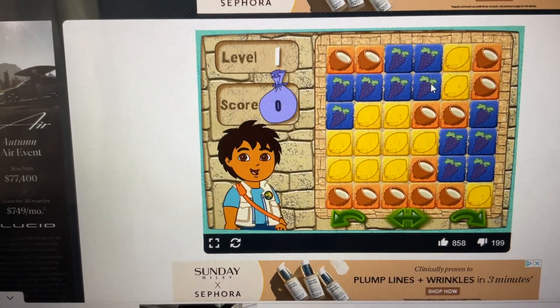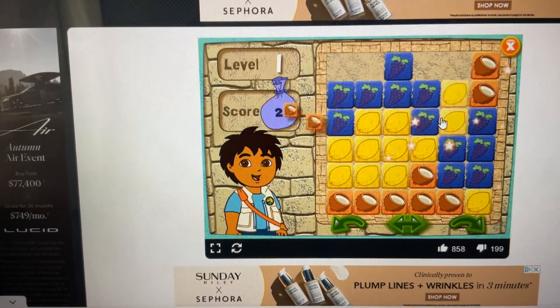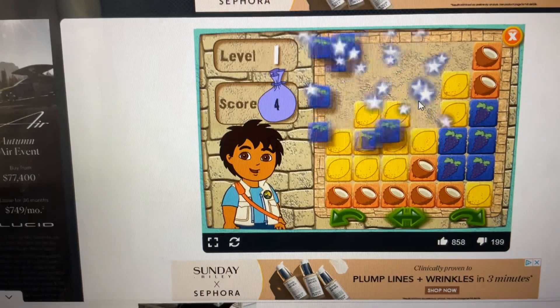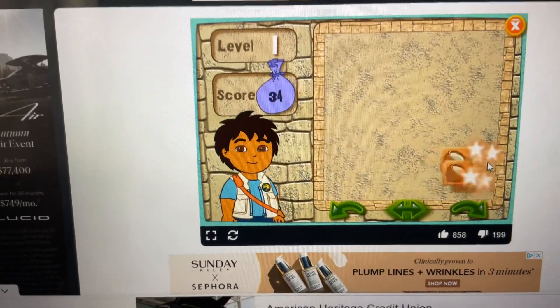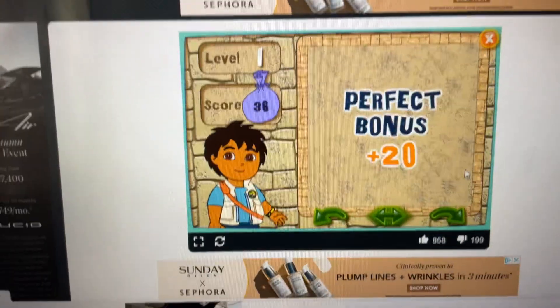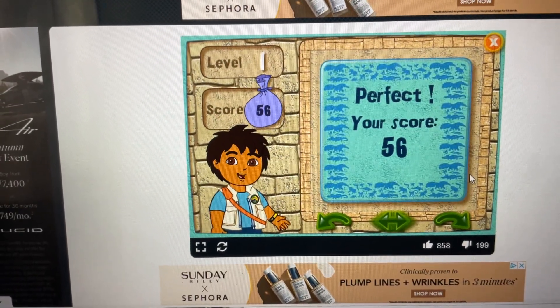Ready, set, go! Coconut. Coconut. Grapes. Grapes. Coconut. Lemon. Coconut. Alright! You did great! Let's keep playing!